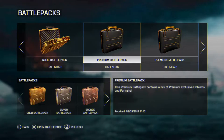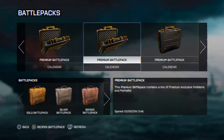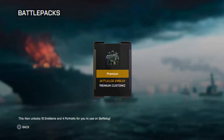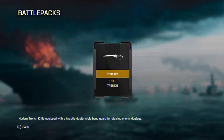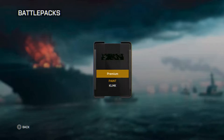Next, we move on to the battle packs which are Premium battle packs. This one is a Premium emblem, a Battlelog emblem, and a Battlefield emblem. And a Premium trench knife - that's pretty sick. And we got a black paint called Klunk, K-L-M-K.